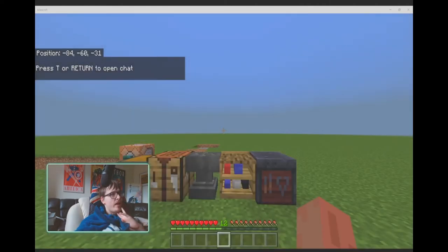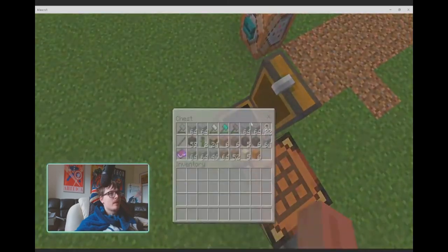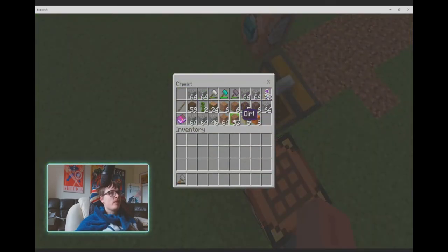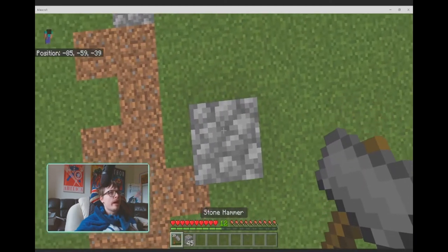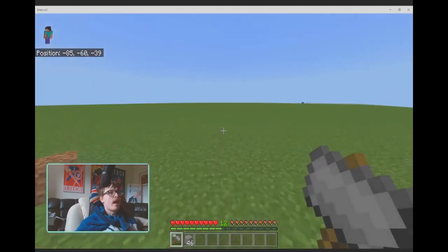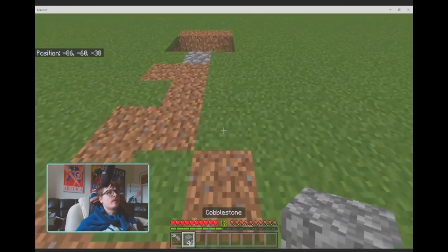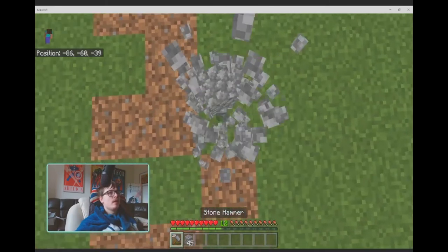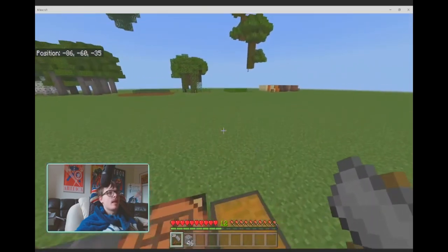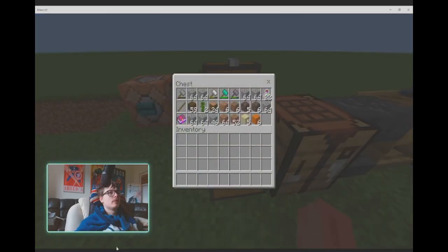One last thing I forgot to mention: if you shift-mine even a single block, it will always use nine durability from your hammer. So be wary of that — if you're just mining one block, don't use shift, because you'll use up nine durability for essentially one block mined. So yeah, be careful with that. Now for real this time — see you in the next video, bye!